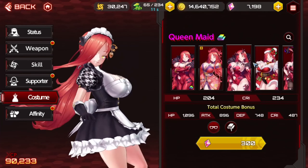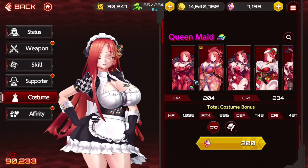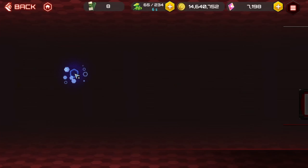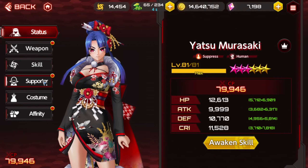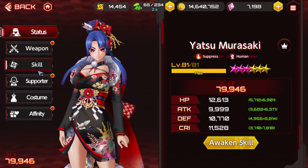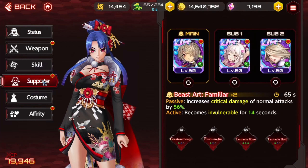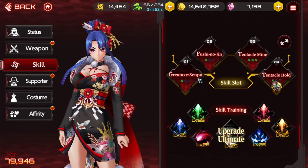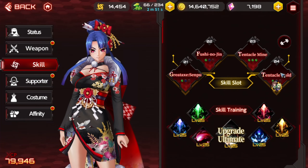Yeah, I don't have those either. So that's her setup. Just in case I bring Murasaki into the mix, I think I have her green with Yuno — green build wins, love it. Skills on her: Senpu, Tentacle Mind, Tentacle Hold — that's like the trifecta.